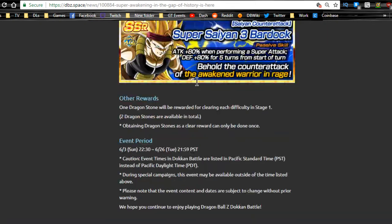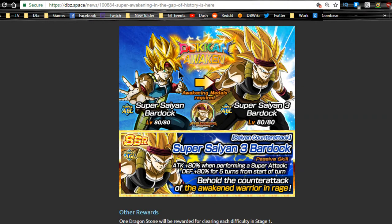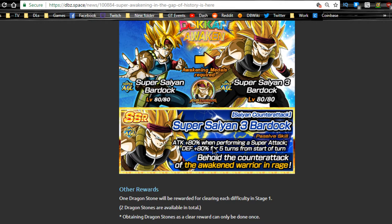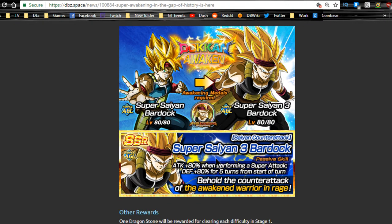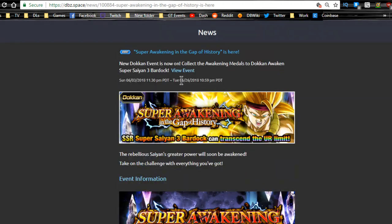We also have the Bardock event. The intelligence Bardock gets his Doken Awakening here, and the OG Super Saiyan Bardock Doken Awakens to Super Saiyan 3 Bardock. I've heard he hits for over 1 million when maxed in the dupe system — attack plus 80, supreme damage, defense plus 80 for five turns. He's a really good unit for a mono agility team. This event runs daily until the 26th, then it'll only be available on intelligence and super days.